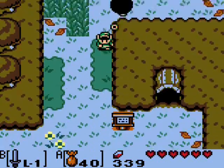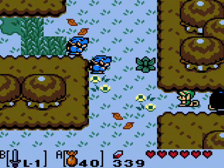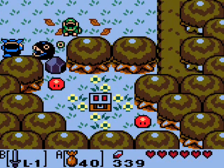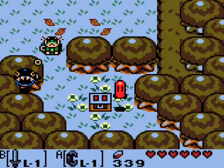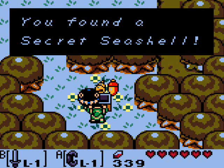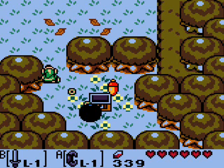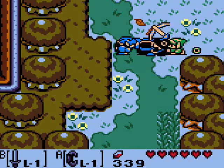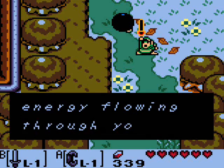Now we want to head to Mabe Village. Actually, there's another thing we can get first. With the Power Bracelet, we can pick this rock up — we get a seashell! That's the second one. Like I said in the previous video, there are 26 in the game but you only need 20. After you collect 20 of them, all the other ones just become rupees. And ooh — Piece of Power! I can work with that! With those two things out of the way, let's head back towards Mabe Village.